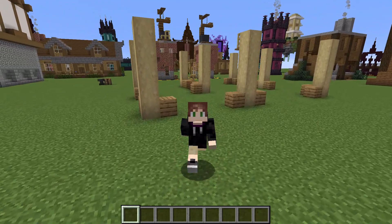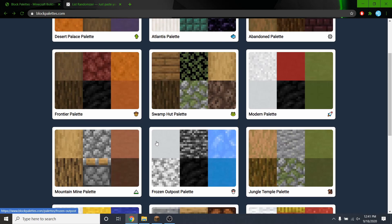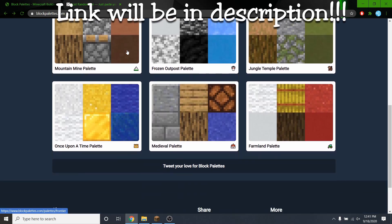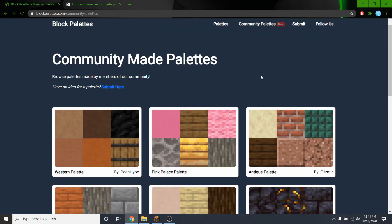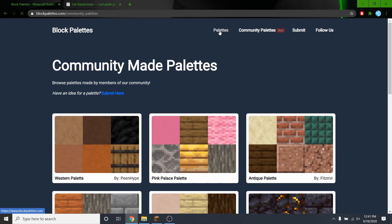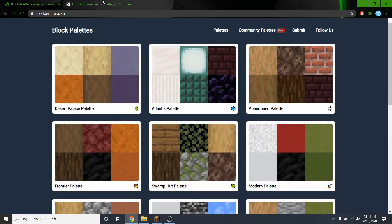So what I did instead was this. Knowing I wanted to do something build-related, I went ahead and went online to this website called BlockPalace.com, and I started looking through a bunch of palettes just to get some ideas and inspiration on what I should build. I kind of had this idea — how cool would it be if, using these palettes, I strictly abided by only the blocks in the palette?